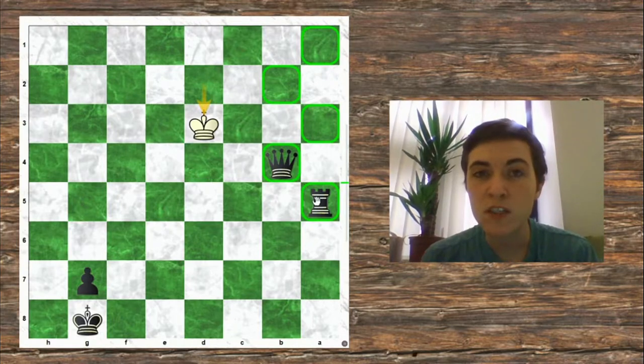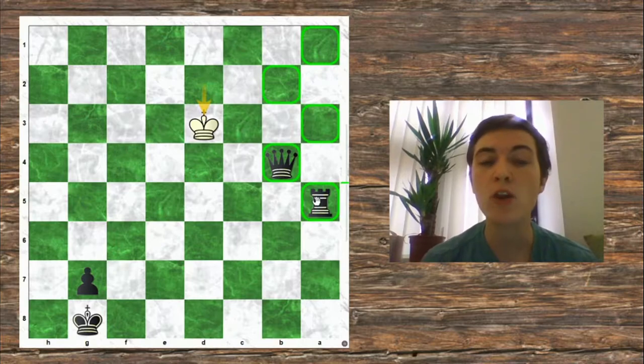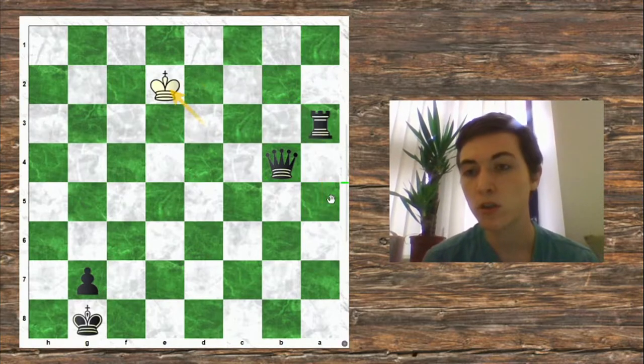One moves, then the other moves. One traps the King, then the other delivers checkmate — delivers check, delivers check, delivers checkmate. The beauty of this technique is it doesn't matter where the King starts off. Unless you're running out of time, you don't need to worry about getting the fastest checkmate. Just get your Queen and your Rook working together and walk them up the board to checkmate.